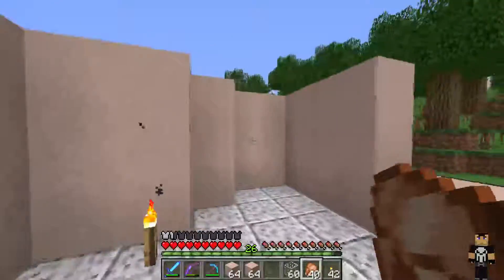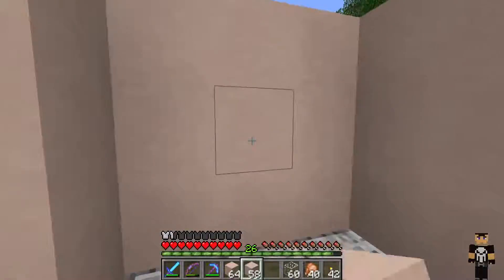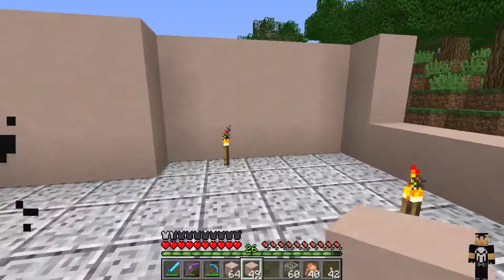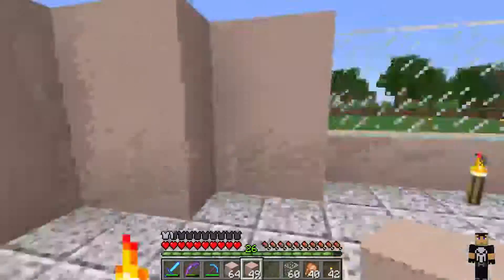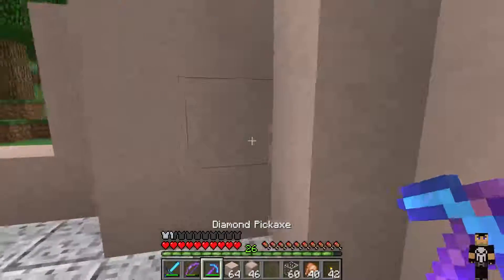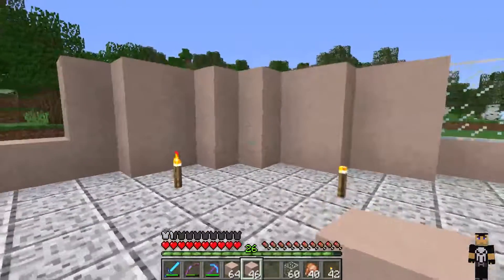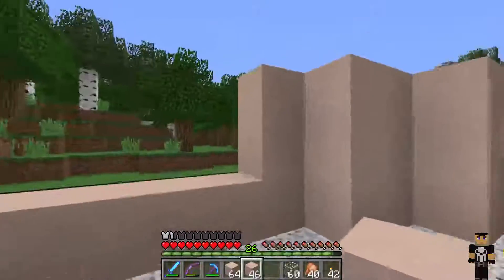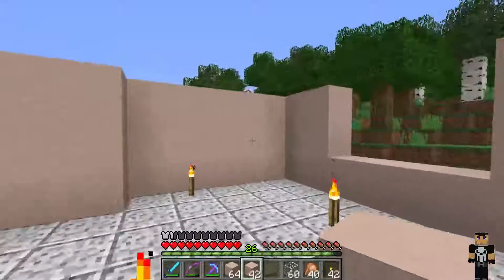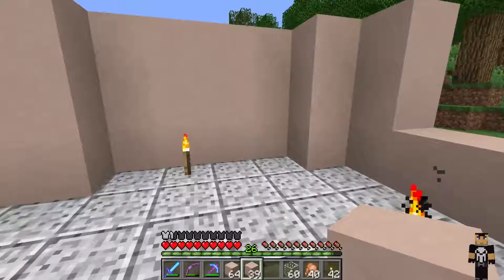I hate this corner, to be perfectly honest, in terms of the lobby — I hate this corner. I think we might just do this and just fill that in. Yeah, like that looks better right there — yeah, that looks better right there.